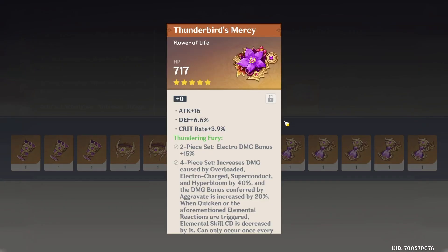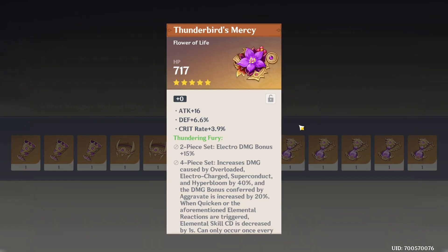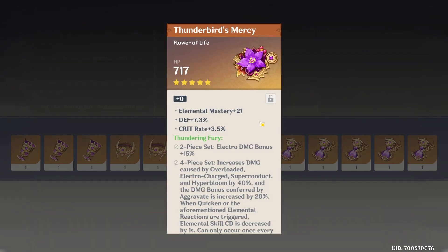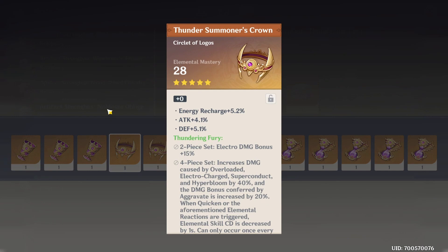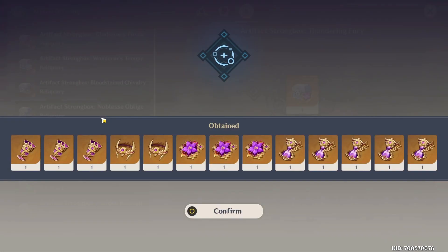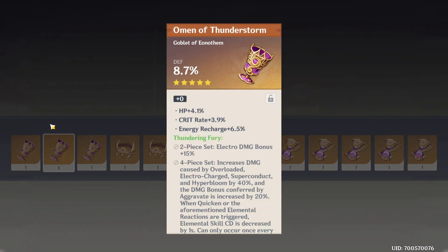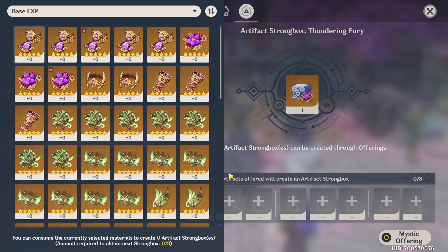Should I keep this flower? It has max roll onto crit rate. Nah, I'll skip it. This one — definitely not, it's worse than the first one. Maybe this one though, because it does have EM along with the 3.5% crit rate. Yeah, I'll keep this one. And the two circlets — nope, and also no. Goblet — not expecting much here. Moving on to the last and fifth batch.